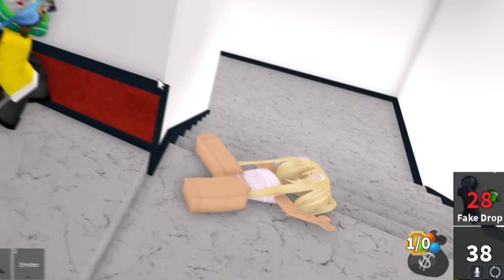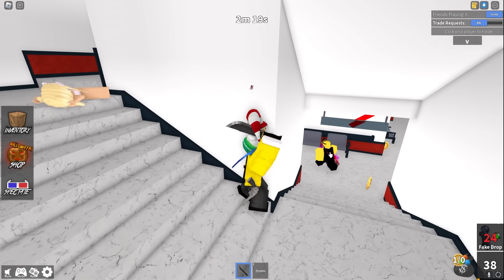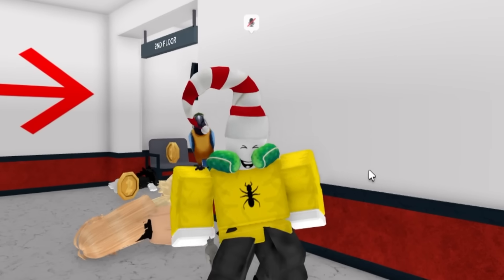We have 30 seconds until we can fake drop again. If we could place fake guns all around the map, that would be so good. We have 15 seconds until we can place this bad boy down and I don't even know who the real sheriff is, to be honest.